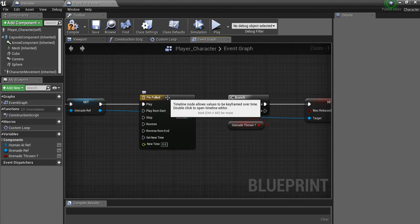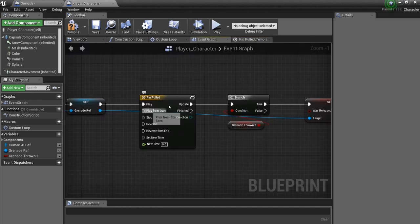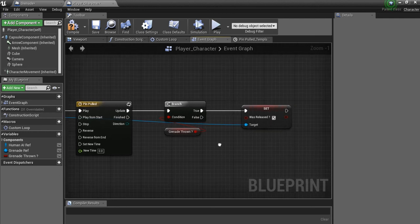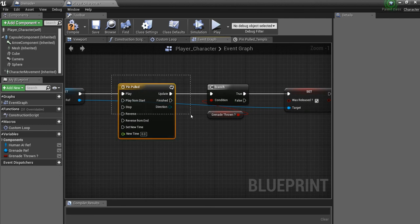We want this timeline to constantly run, so we'll double-click it and set it to loop. To be honest I'm not entirely sure if it needs to loop or if it just keeps going once we hit play, but I'll tell it to loop anyway and we'll stop it when we need to — you may or may not need to do that.